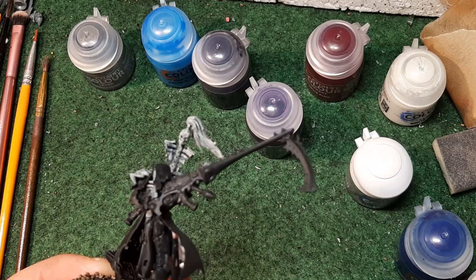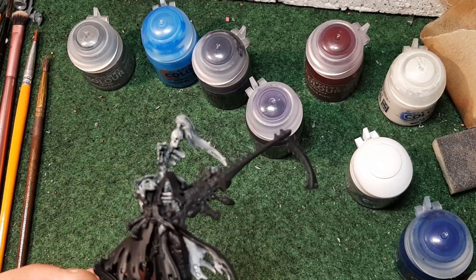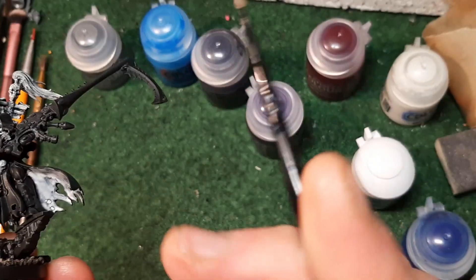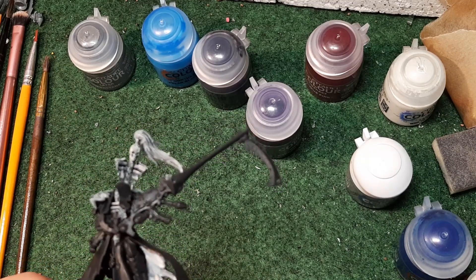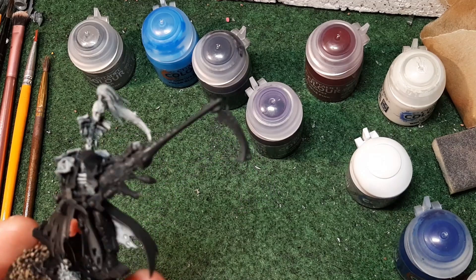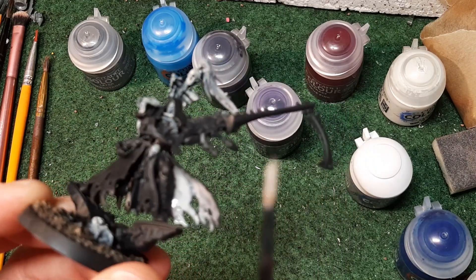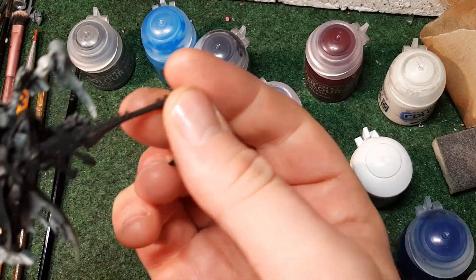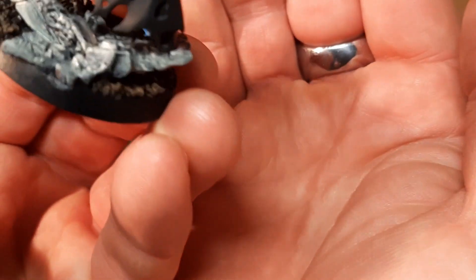I've painted the top gems with Screaming Skull because when I add contrast paint or silver over them they'll look different to the other gems - so these could be totally different style gems. I've got Pallid Witch Flesh on the brush and I'm going to apply it to the inside of the cloak. I'm going to do something interesting in here - if I don't like it once it's dry I can go over the top. The Screaming Skull on the base looks absolutely fantastic, all watered down.